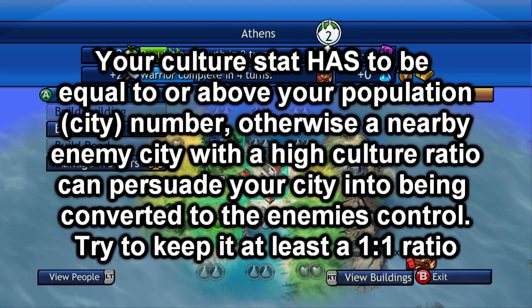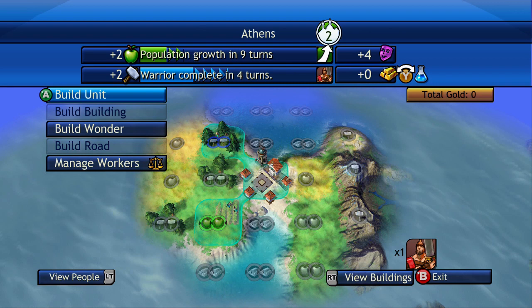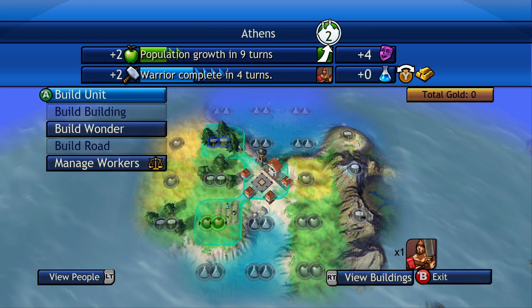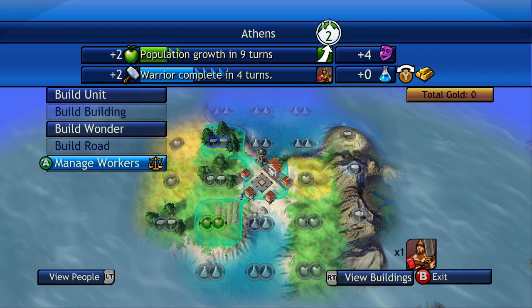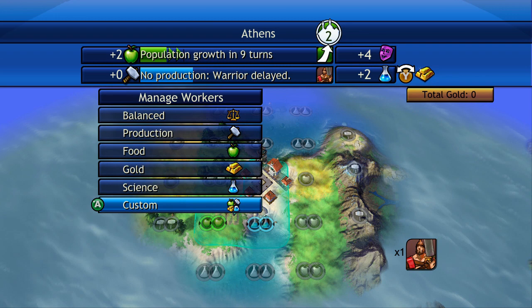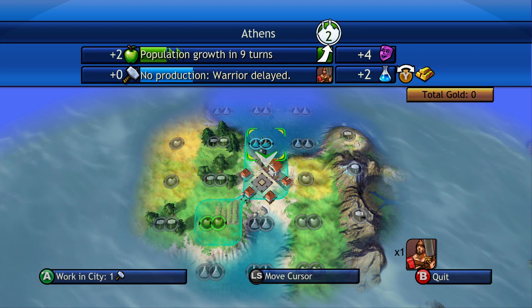You always have to keep your culture either the same or above what your city population is, otherwise your city will have a chance of being taken over by an enemy. You can see the beaker and the gold on the screen — if you press Y, you can change between gold and science production. You can either have your city producing gold, a mixture of gold and science, or just science. What you can do here is go to manage workers and pre-assign everything for maximum production, maximum food, maximum gold, maximum science, or a custom fit. I'm going to set it on food production to grow the city and science production to start developing knowledge.